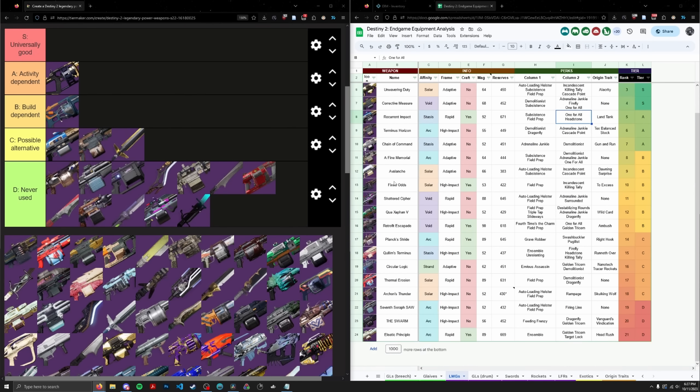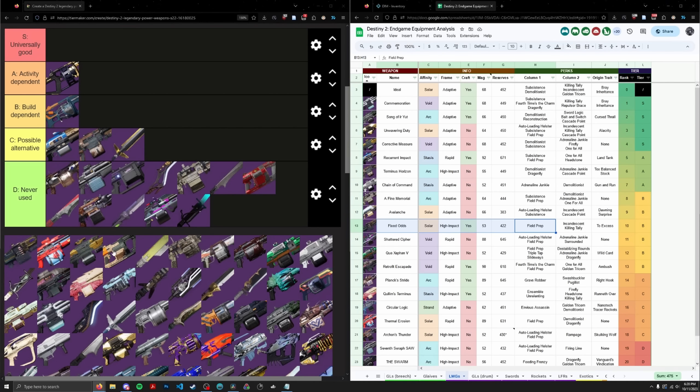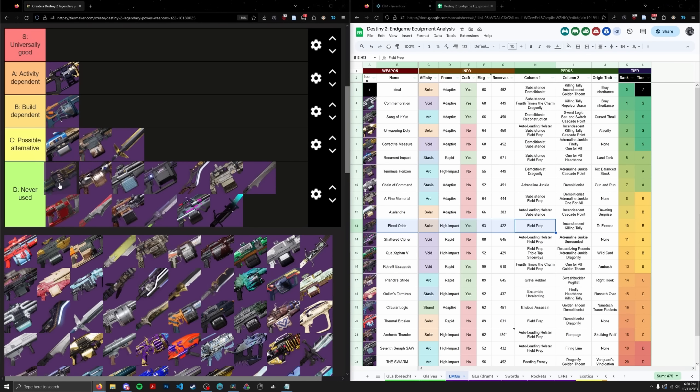Fixed Odds is, in my opinion, quite overrated. It's a high impact frame with mediocre stats and has Field Prep but no form of reload perk. If it had Demo, Auto, or Sub in the first column, and it is craftable, that would be excusable. But I say this thing is worse than Avalanche overall for QOL and certainly worse than Unwavering Duty. I'll put Fixed Odds in D tier.